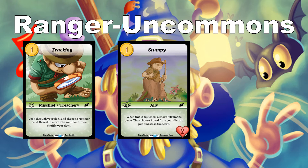Stumpy is an ally that says when there's a squish, remove it from the game, choose one card from your discard pile, and stash that card. The Ranger likes getting stuff from the discard pile back to the stash and regenerating those cards. Importantly, it doesn't have to be an ally or monster — it can be a mischief or loot. In a draft format with mixed colors, you can find powerful things that have gone into your graveyard, like draw spells or control effects.